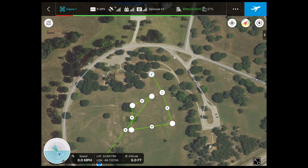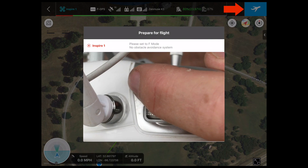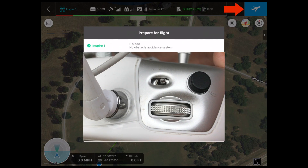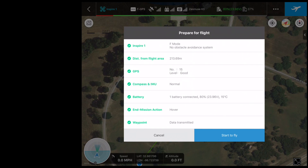Now all we have to do is hit our Start Mission button — the little blue and white button in the top right corner with the airplane on it. You can see we have a couple of errors: the main one is that our mode switch needs to be in F. I'm going to switch that to F, which makes it turn green. Down here it says waypoints fail — they won't load in GPS mode. So now that I'm in F mode, I just tap Retry to upload the points, and now I can tap Start to Fly.